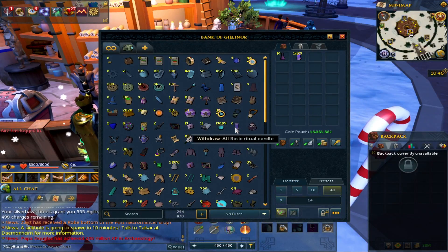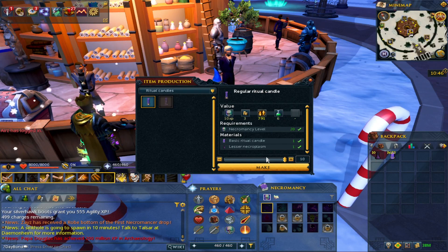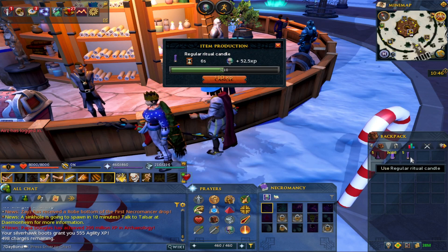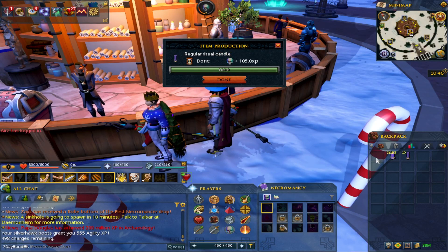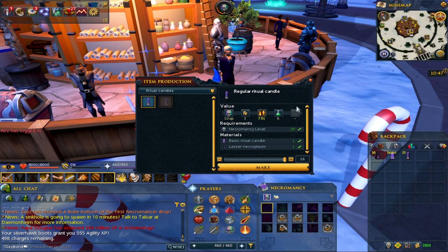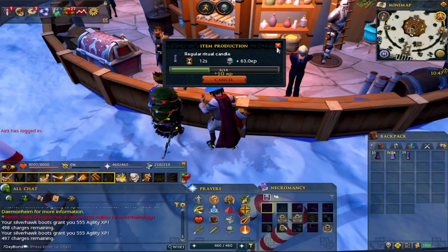You buy the basic ritual candles for 1 gp from the shop in the city. To make your basic ritual candle you just need one necroplasm and one basic candle - so about 240 gp for a candle - then convert them into the basic ritual candle which you can sell for around 1.4k at the minute. If you've got absolutely nothing in terms of cash stack, this could even be a free-to-play method. If you're really struggling for starter cash you can do this from level 20 necromancy, which really isn't hard to get, and make a pretty decent starter cash from there. That's nearly 1,000 gp profit per candle.